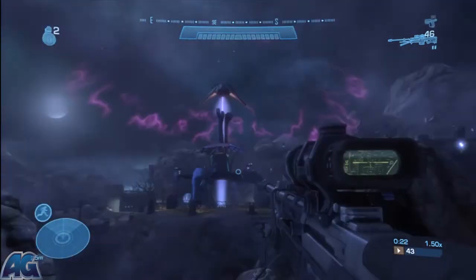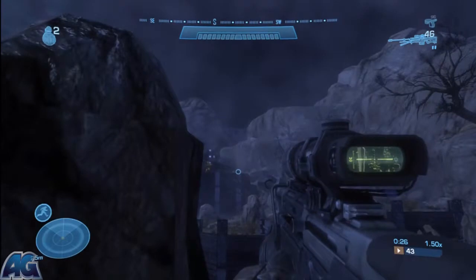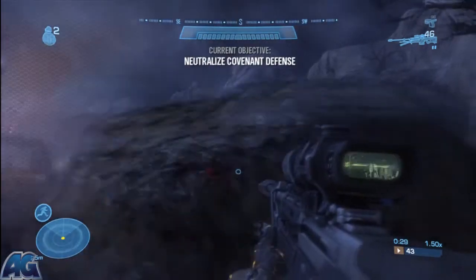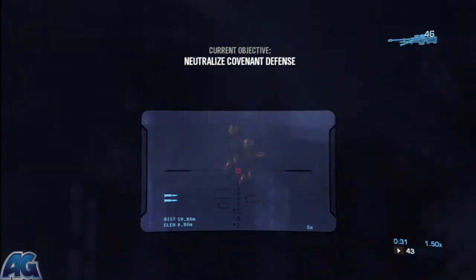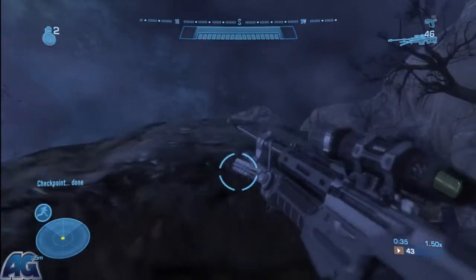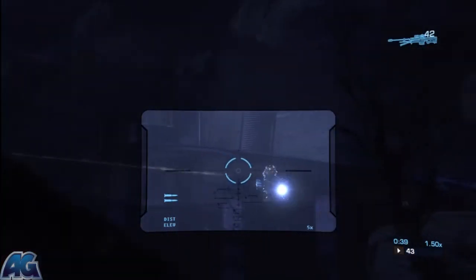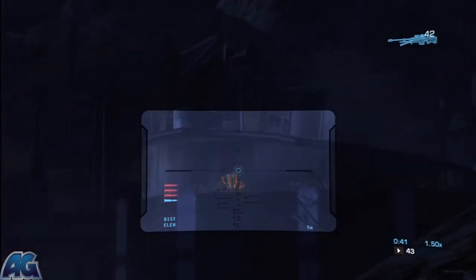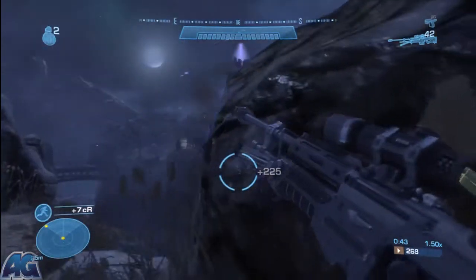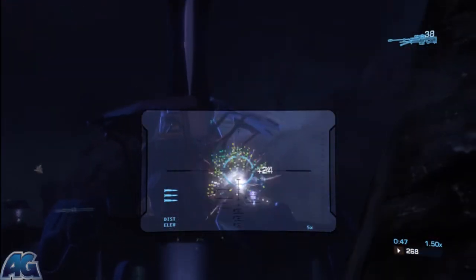Start off by taking out these guys that are on those turrets. Then look at this yellow guy over here - he's got that sticky grenade launcher. Do your best to take him out as quick as you can because that will make the rest of this part infinitely easier. That is just the worst gun. That guy is down, the rest of this level infinitely easy.